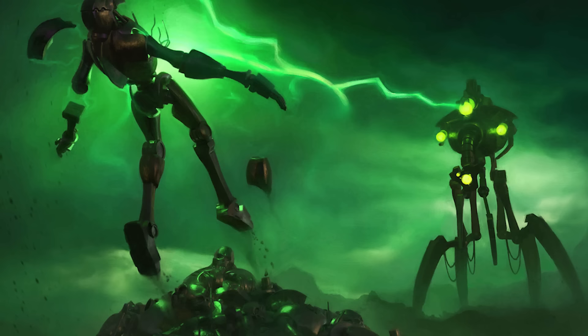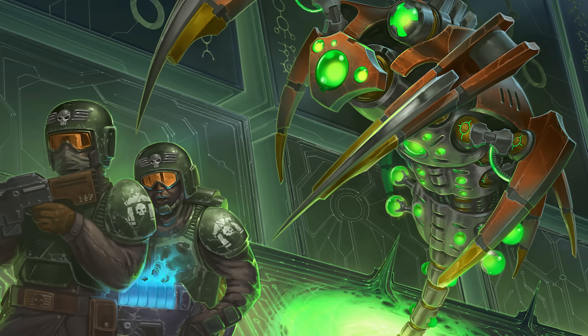Also found in tombs are wraiths, large serpentine constructs armed with a dimensional destabilization matrix which allows them to skip in and out of reality. While this was originally designed to allow them to reach into solid machinery for repairs, it's just as capable of using it to phase their claws and tendrils into flesh, phasing them back in to sever arteries and other vital organs.